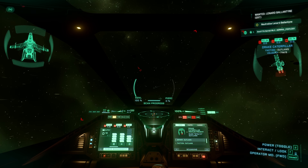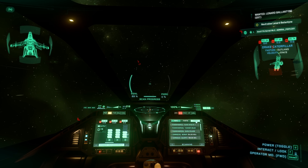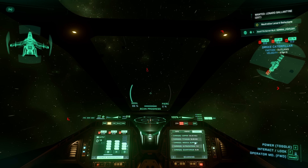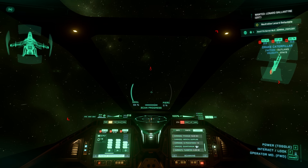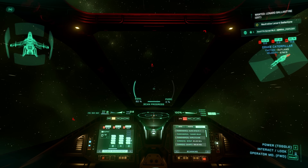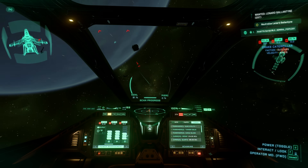I just scanned this Caterpillar. Let's see what cargo it has. I can see the cargo — Titanium, Ultrasintoxin, Tonxin, Quantanium 5 SCU, medical supplies. The scanning function works very well.